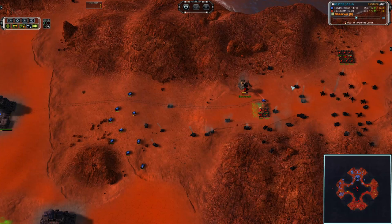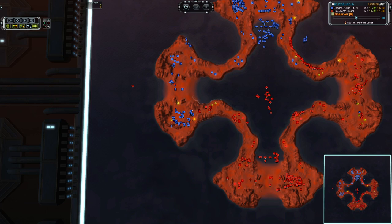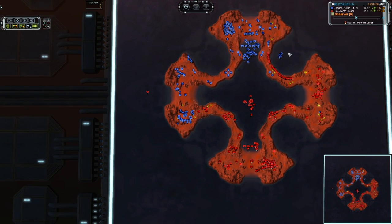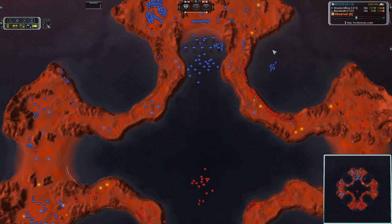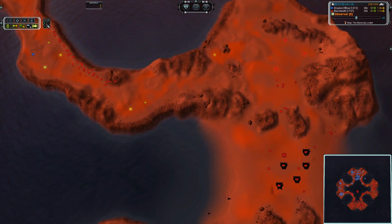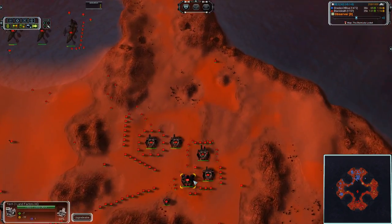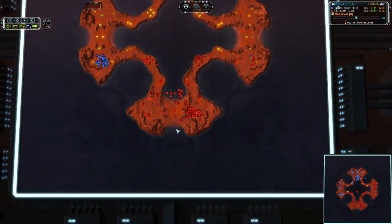T1 point defense going down, immediately getting hammered by that artillery. Come on Black Death, kill the thing. We have a T1 incursion happening on the right side — there is a mobile flak with it, which means we have a T2 factory somewhere. There's a support factory and the HQ right there. T2 power going down — Black Death going to climb to 1.6k income. We have a T2 air factory for Shades of Blue, who has not hit T2 land yet — he's going to go with the T2 air option.